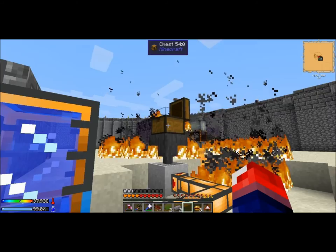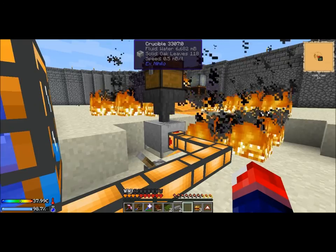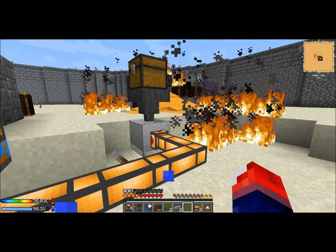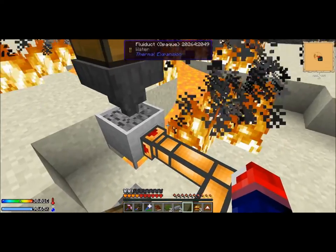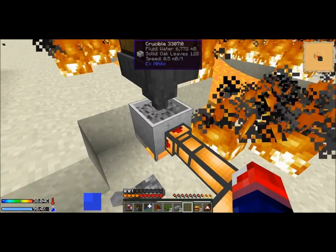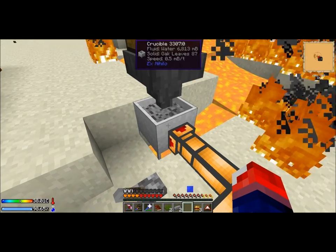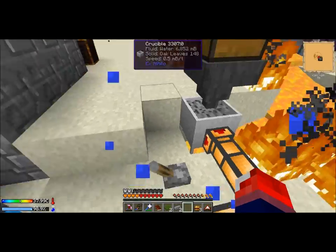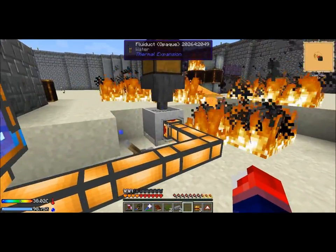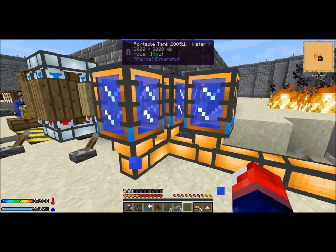I have a chest with oak leaves inside and a hopper going into a crucible. Four pieces of leaves get you one bucket of water, so it's really efficient to use leaves. Below, I've got pyrotheum — when you mouse over the crucible, the speed is 0.5 millibuckets per tick, which I believe is the fastest speed it can go. Pyrotheum is the most efficient option. I'm pulling the water from the crucibles into my portable tanks.